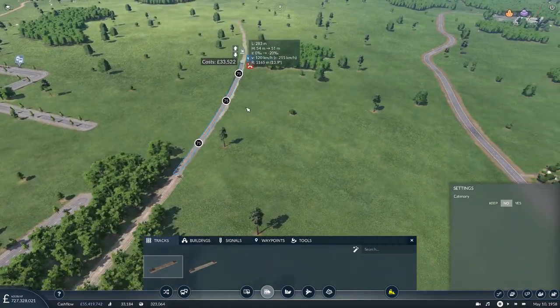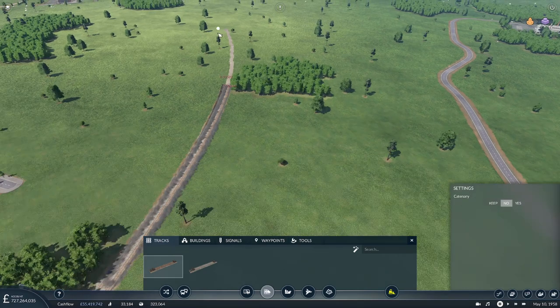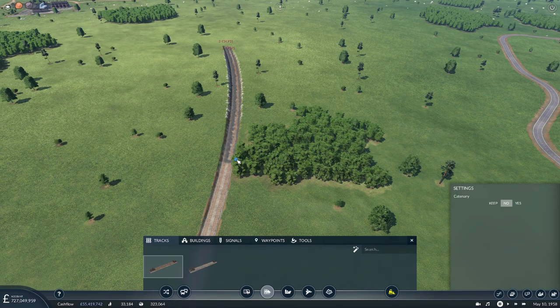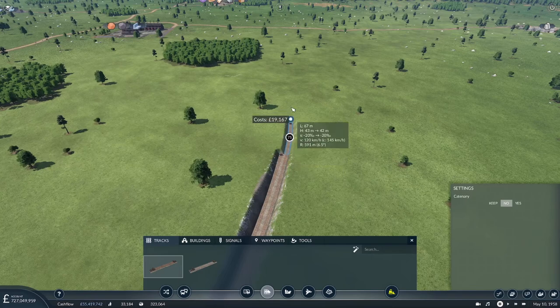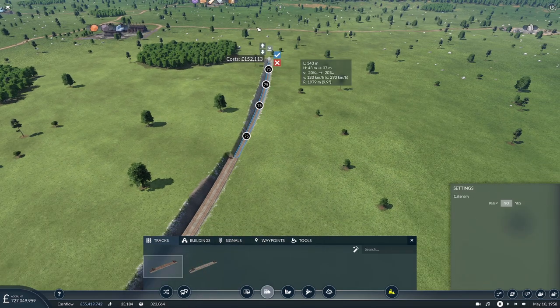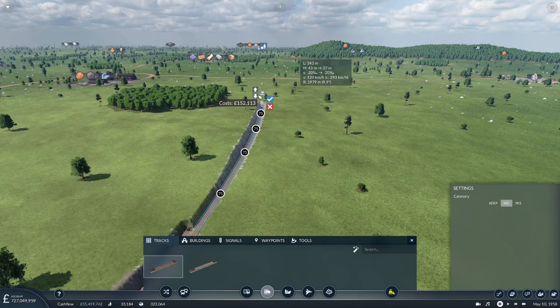We're losing about three metres in that little section there — I think we're going to have to be a little more aggressive than that. Doesn't matter if we make a bit of a cutting. We can probably just smooth it out. Are we decreasing our height enough? I think we are, and almost with the terrain. It looks like we can have this as a bridge, which would be a nice bit of scenery on the route.